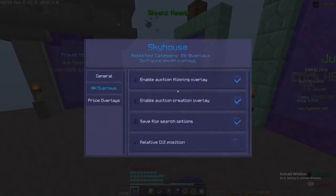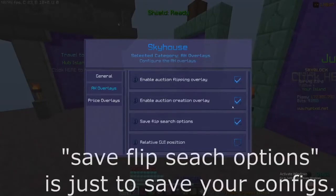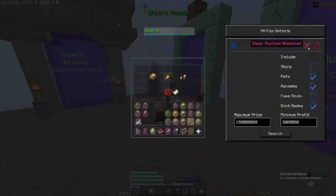The main feature is the Auction Flipping Overlay, which shows all the flips and such. Before I showcase how the flip system looks and works, I would like to say that the filters on the right side of the overlay, like skins and pets, is a Sky House Plus feature, and the maximum profit for non-Sky House Plus players is 500k. When you have it set up, click the search box and wait for a few seconds.